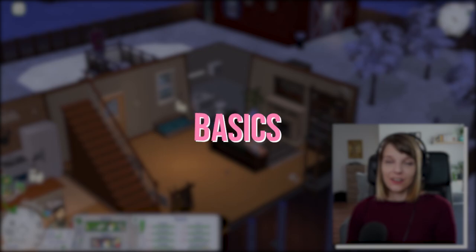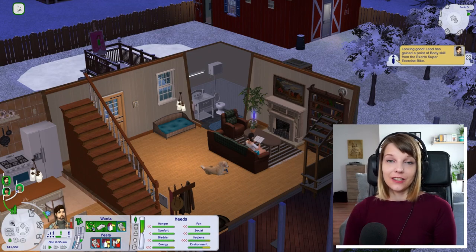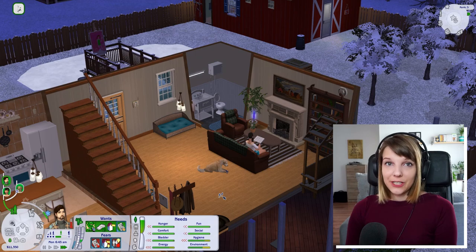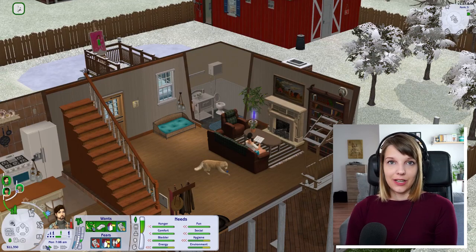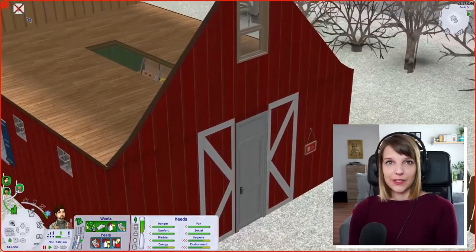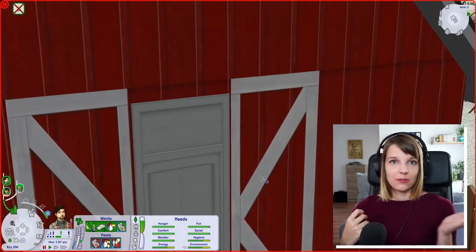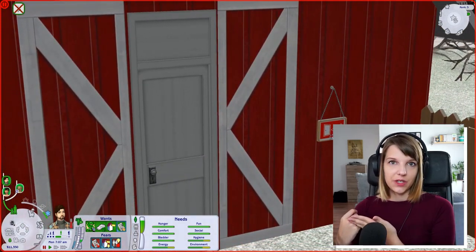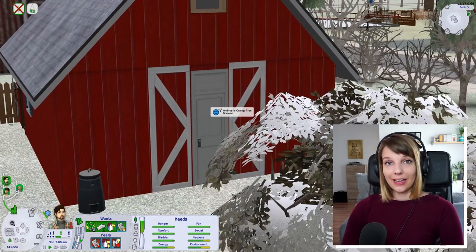In Open for Business there are two basic types of businesses. One is the home business and the other is a business where you buy a community lot and run the business there. The big difference is that home-owned businesses cannot be visited by other playable households when you play with them, but they can show up as guests autonomously. So with your other Sims you cannot visit a home business to buy groceries, but when you play the Sim who owns it, your other Sims can show up and visit.